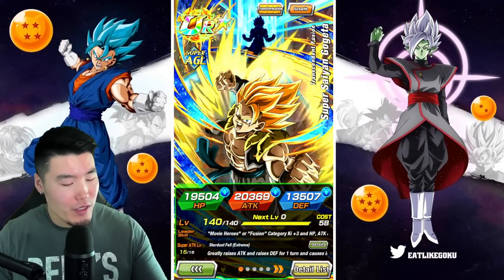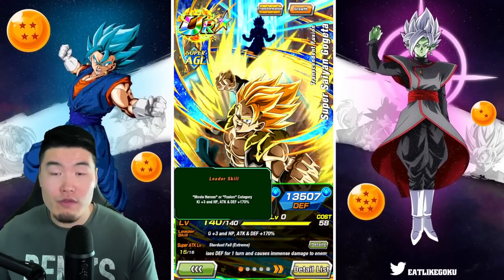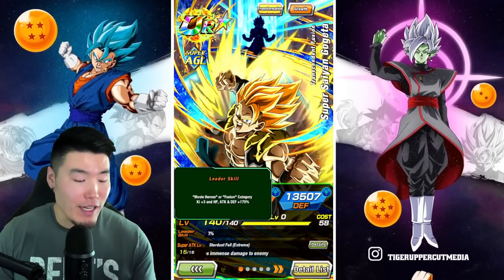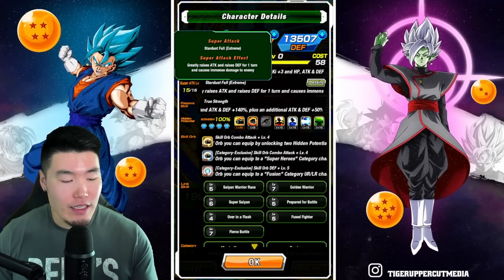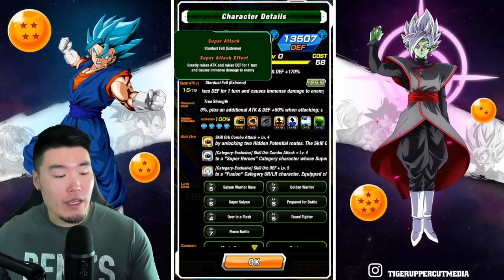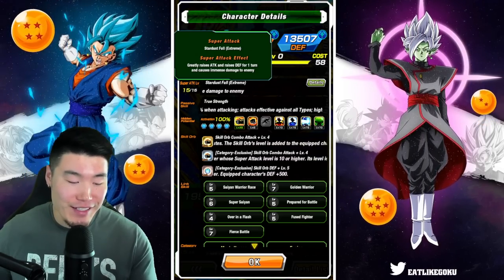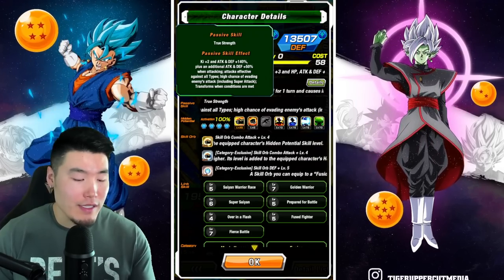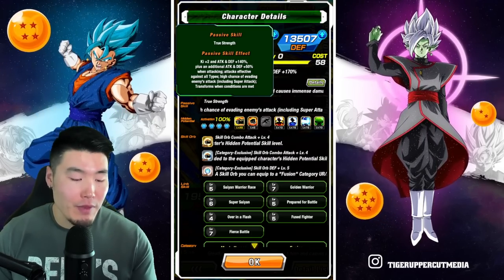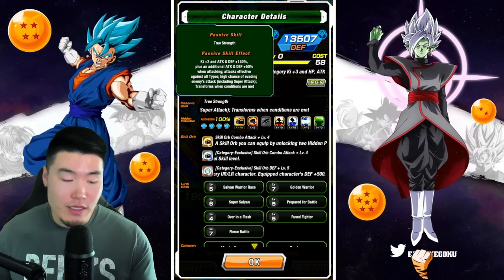Starting with the Super Saiyan Gogeta, his leader skill is Movie Heroes or Fusion category K+3, HP, attack, and defense plus 170%. His super attack greatly raises attack and raises defense for one turn and causes immense damage. And his passive is K+2, attack and defense plus 140%.